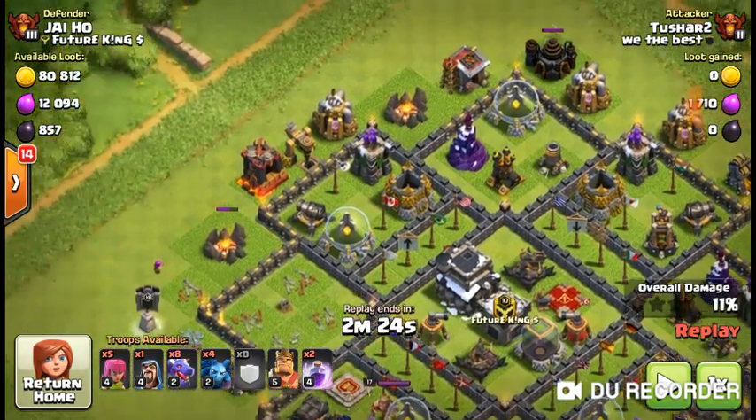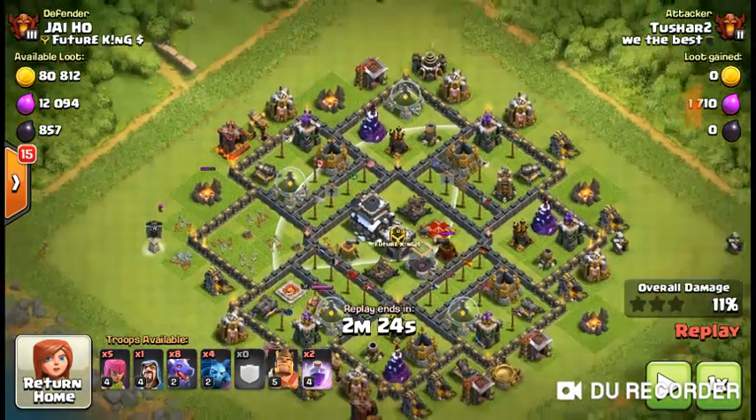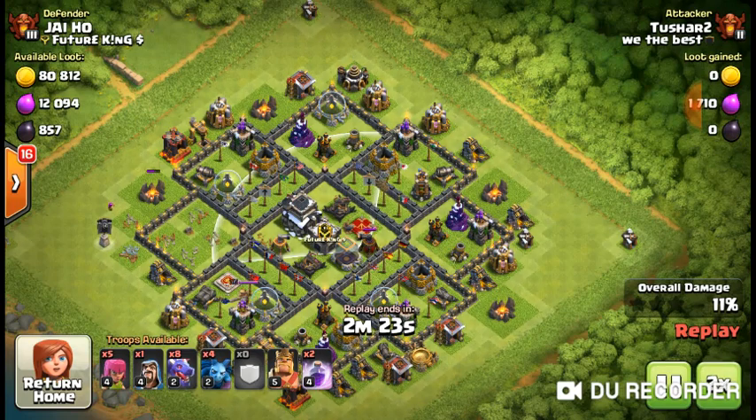You've got to fight through all this, and then once you reach the town hall you've got to face the tesla, the X-bows, and if they're signing the castle too. So you don't want to take this big chance right here.